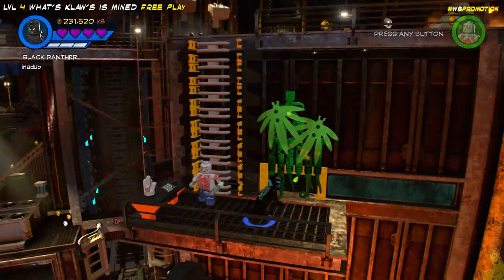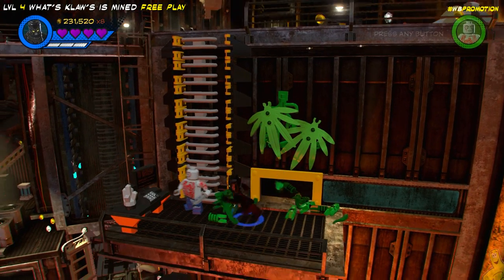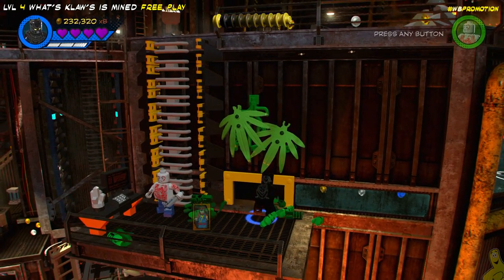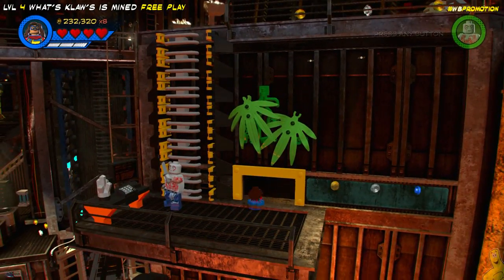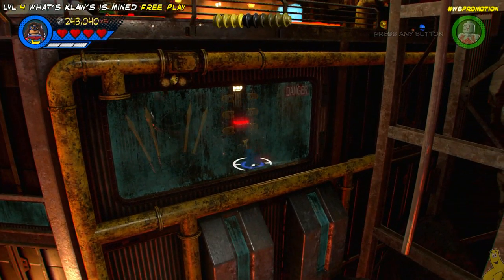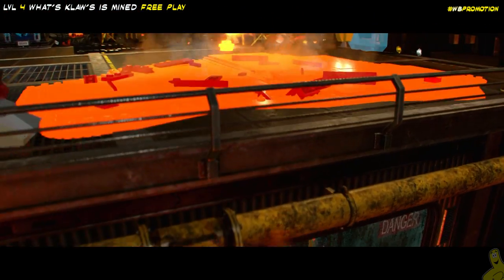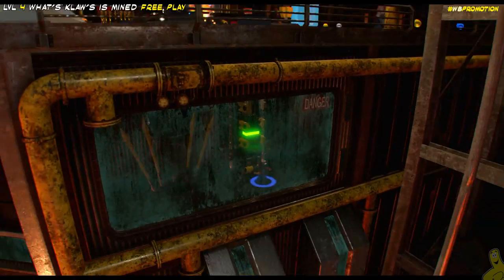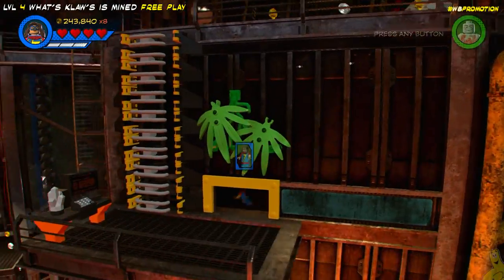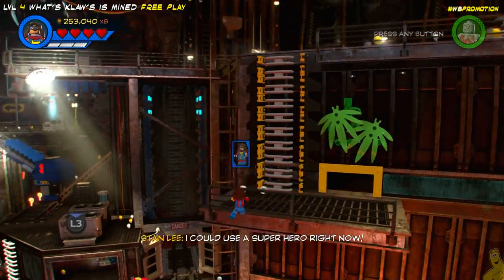We've got some vines that need to be dealt with, so we switch to Black Panther and shred through those with our claws. Next up we've got to switch to somebody who can go through small spaces — Ms. Marvel will do the trick. We get in there, flip that switch, and we're actually removing the lava. This whole part sets up what comes next.